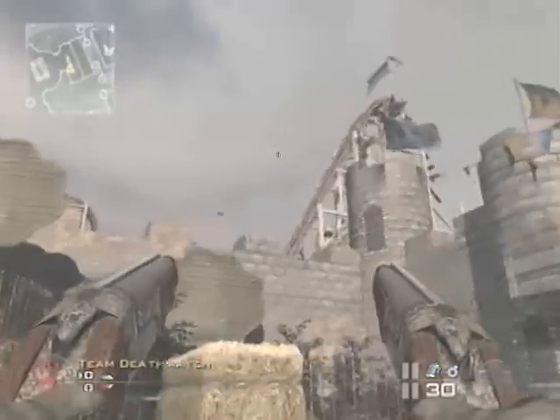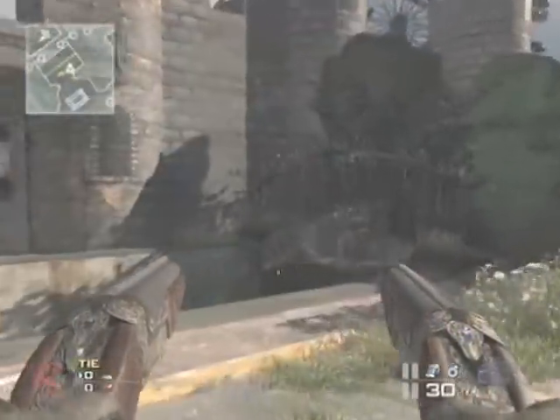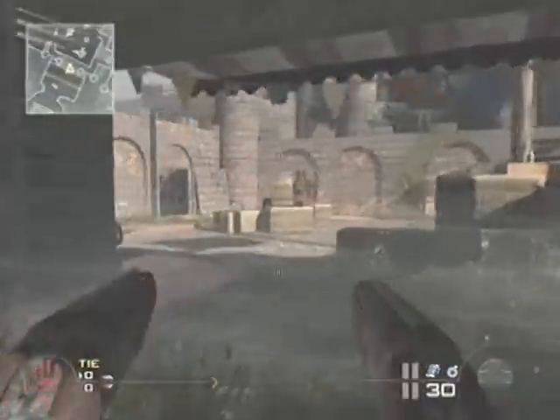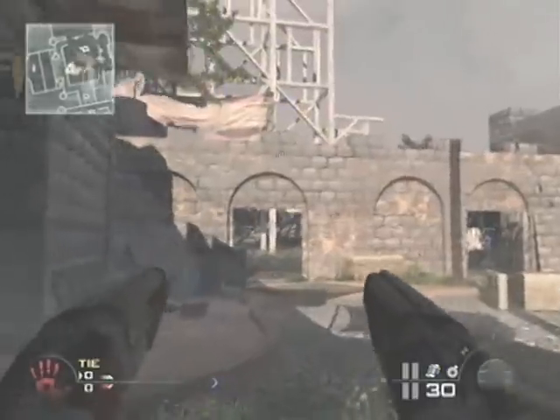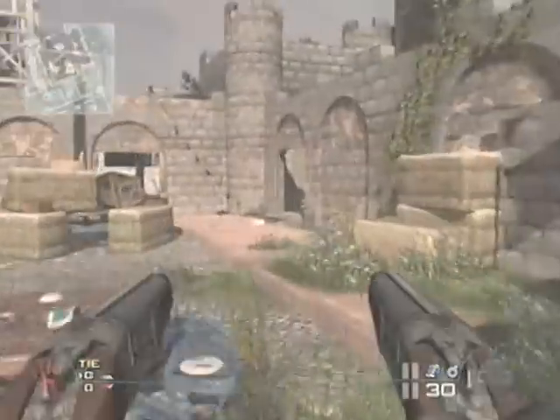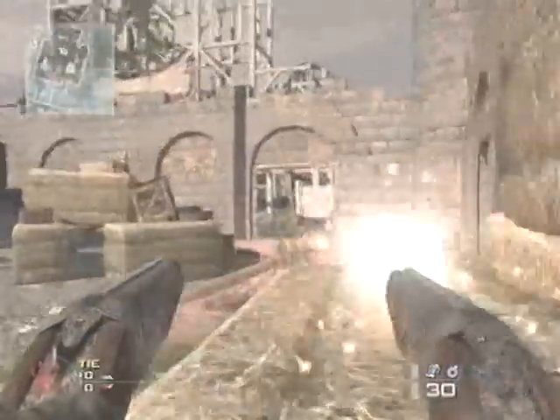On to the next area of the map with a bunch of hay bales stacked in corners. This area is another close-quarters area, pretty good for shotguns. But there are buildings and doorways on either side, so you must be careful about that.